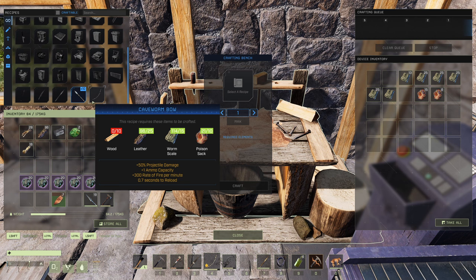The bow is king, and this is the king of all kings. The Cave Worm Bow takes 10 wood, 25 leather, 15 worm scales, and 10 poison sacks. Worm scales and poison sacks come from cave worms — just go into a cave, kill the worms, get the materials, and build the bow.